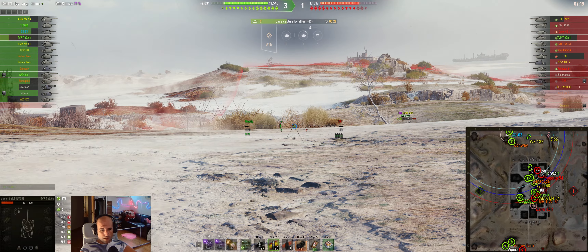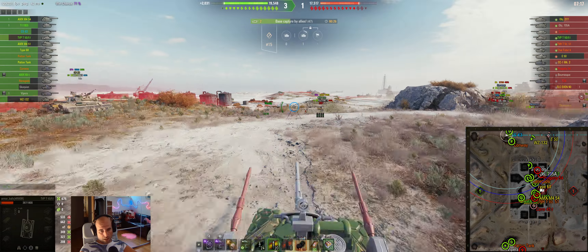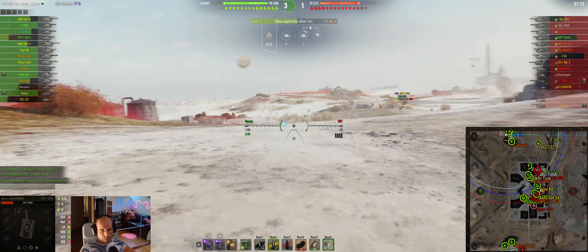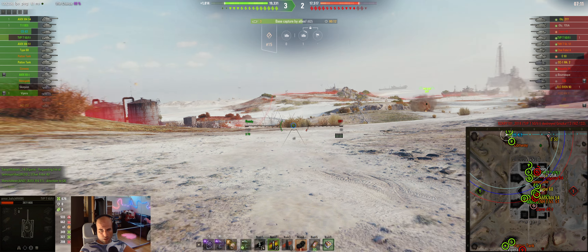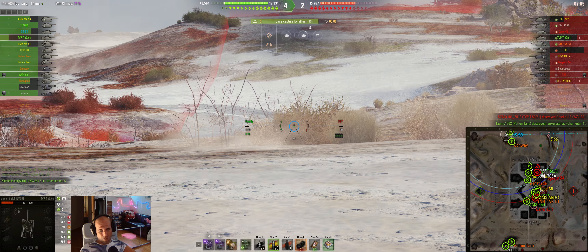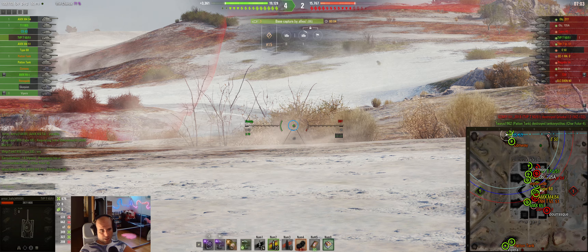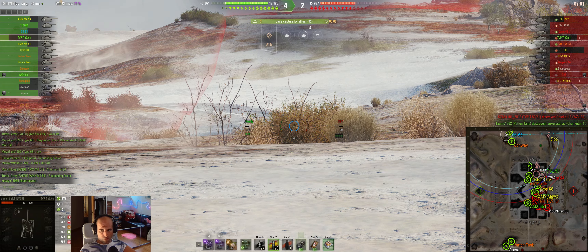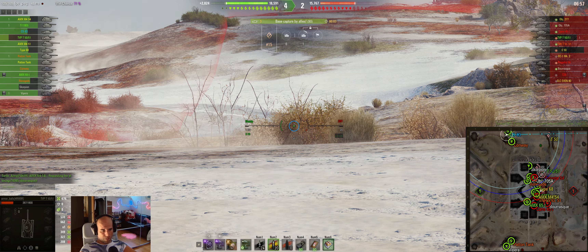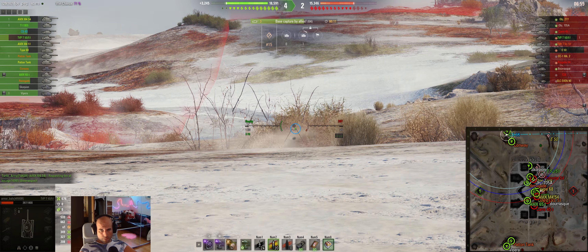I will try to hide behind this little bush in case the E50 is spotted. Our wizard tried to go alone and basically didn't have a chance to survive — I think he was one-shotable as well.